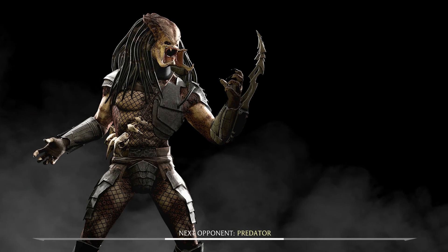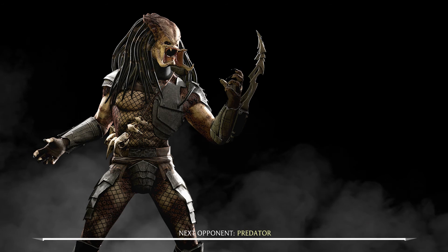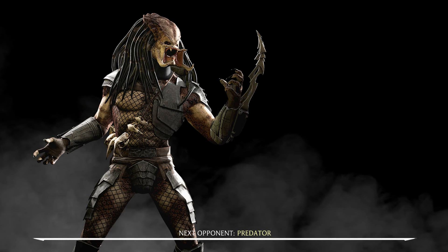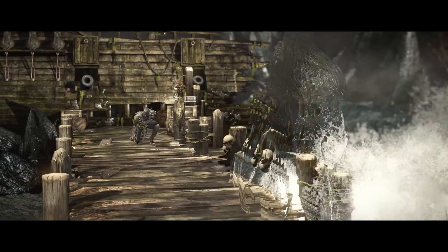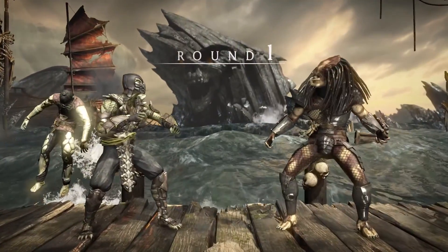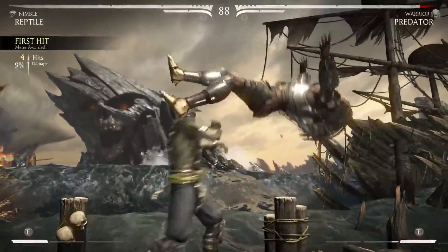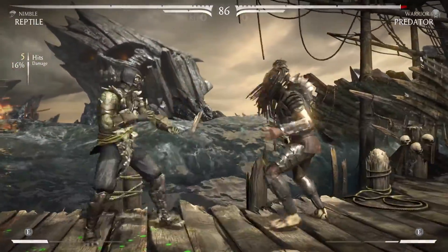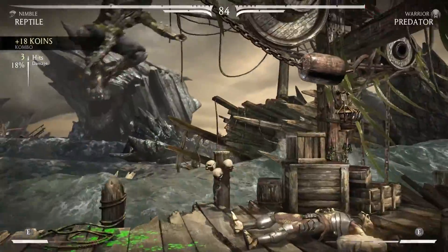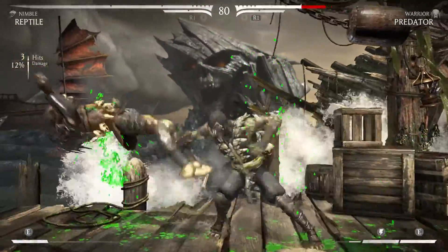Oh, a predator. Wow. His mouth looks gross. What's he gonna say? He has a cod piece — I never noticed that. A cup, to protect his jewels. His alien jewels. How does he see? His eggs. He has little skulls too, doesn't he? Yeah, shrunken heads. But they're like birds and stuff, so it's more accurate.